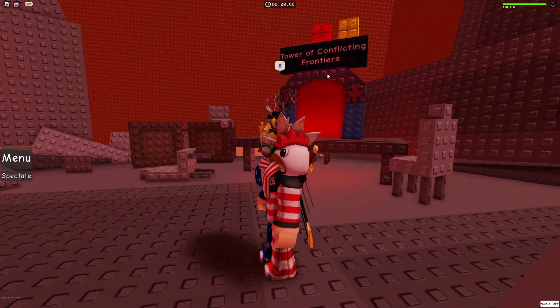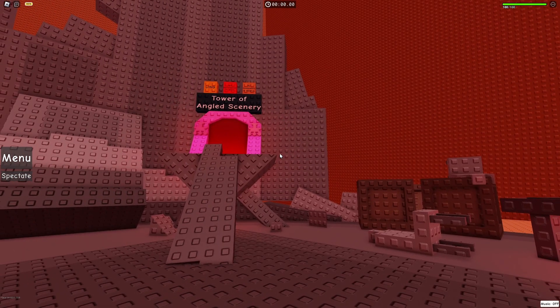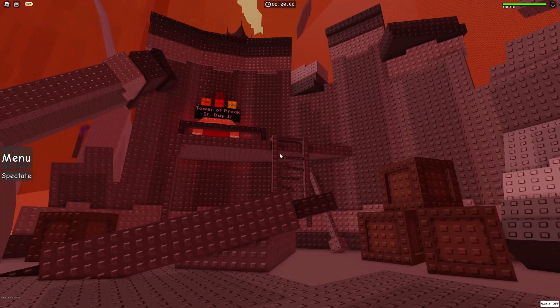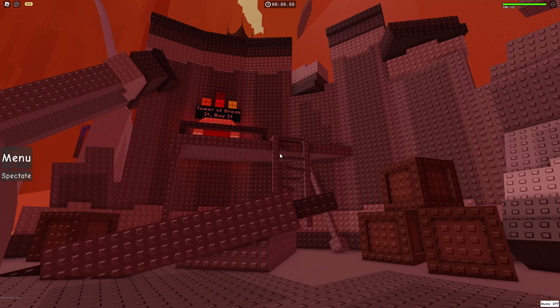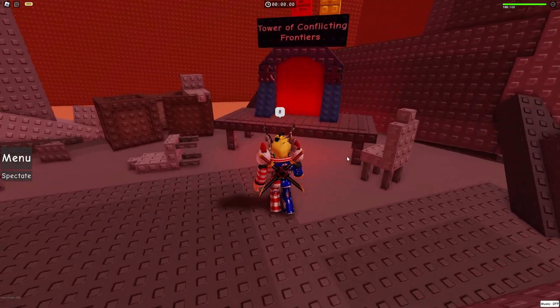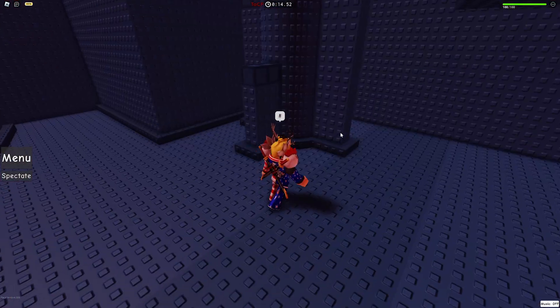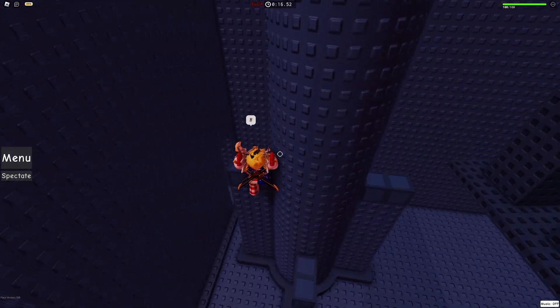Alright, what do we got over here? Conflicting Frontiers. I would never have gotten that. And then after that, we got angled scenery and Tower of Break It, Buy It. Sounds pretty interesting. So let's get into it. Tower of Conflicting Frontiers. Wow, it's an actual tower frame this time. Conflicting Frontiers.